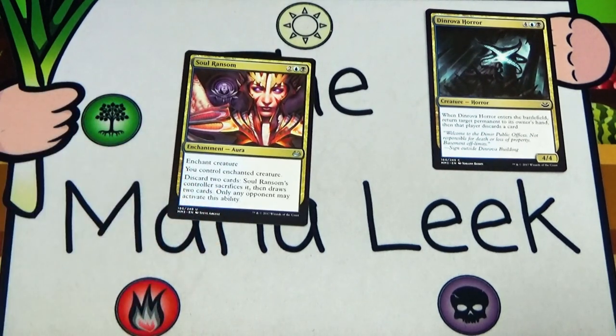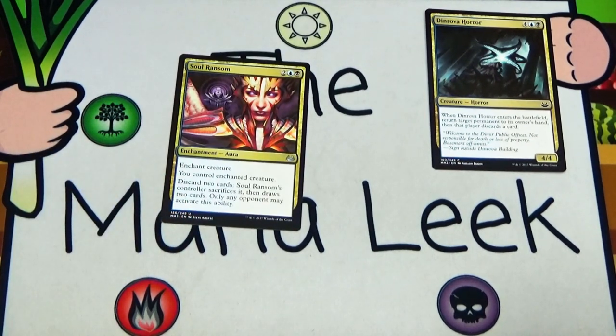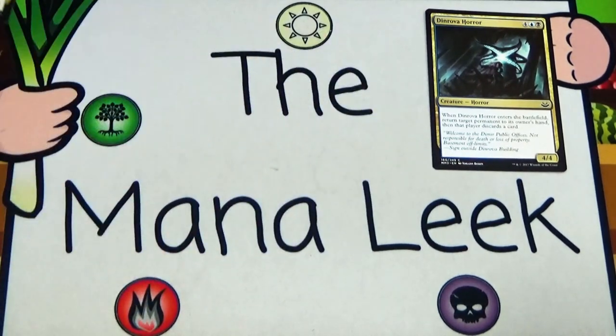Soul Ransom is our final uncommon — two blue black for an Enchantment Aura. Enchant a creature you control; the enchanted creature discards two cards. Soul Ransom's controller sacrifices it then draws two cards, but only an opponent may activate this ability. I still don't believe Soul Ransom is a good card. People were beside themselves saying it was a bomb first pick, but it wasn't good in Gatecrash because that set was disgustingly fast. Even in this set it's a really bad Mind Control — your opponent will just let you draw the two cards and get their creature right back, and you're only up one card. I'm out on Soul Ransom, and definitely not taking it over Dinrova Horror.